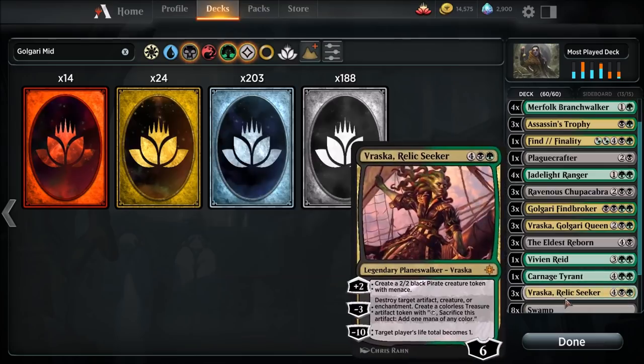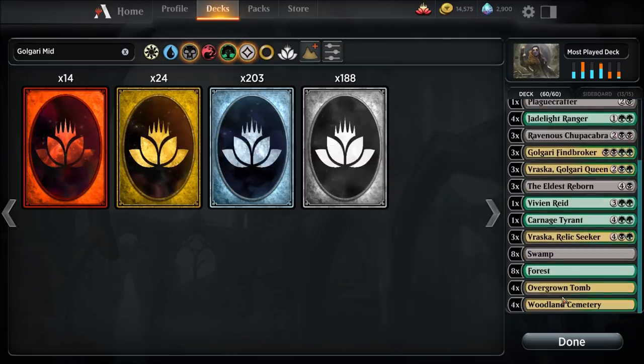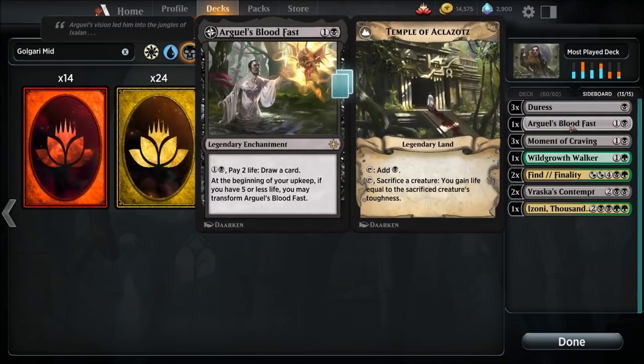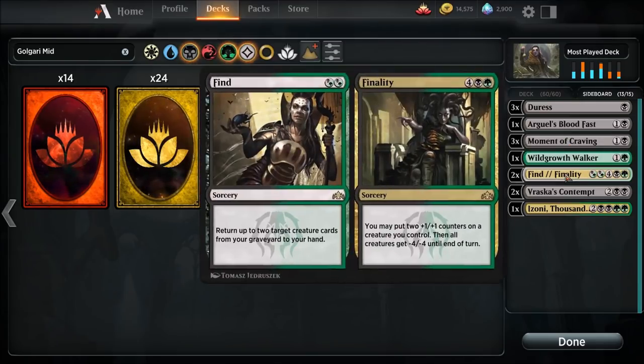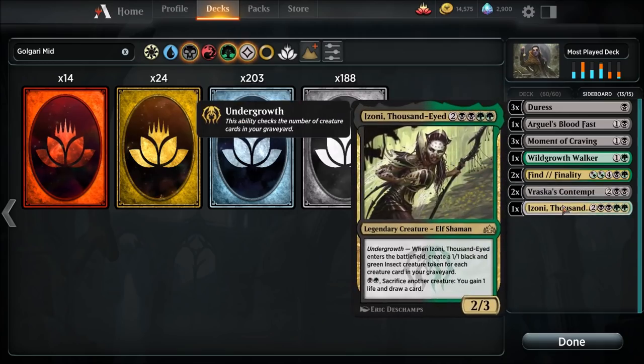One copy of Vivien, one copy of Carnage Tyrant — trample, hexproof, great against blue decks. May even consider running another one in the sideboard. Vraska, Relic Seeker creates a 2/2 black pirate creature token with menace, and can destroy target artifact, creature, or enchantment — heavy removal in this deck. The mana base is eight swamps, eight forests, four Overgrown Tombs, four Woodland Cemeteries. Sideboard: three Duress, one Arguel's Blood Fast, three Moment of Craving, one Wildgrowth Walker, two Find/Finality, two Vraska's Contempt, and one Izoni, Thousand-Eyed.